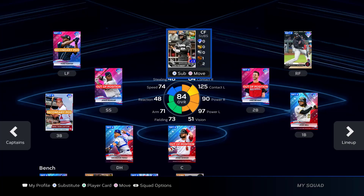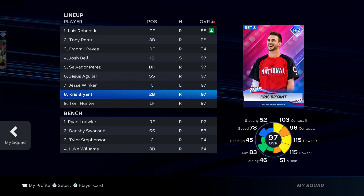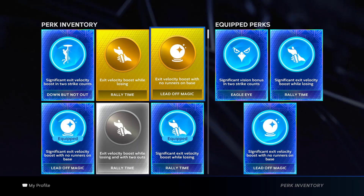Heading into the final showdown, here's our starting lineup: Luis Robert Jr., Tony Perez, Fran Mill Reyes, Josh Bell, Salvador Perez, Jesus Aguilar, Jesse Winker, Chris Bryant, and Tori Hunter. On the bench we have Ryan Ludwig, Dames B. Swanson, Tyler Stevenson, and Luke Williams. And the perks we're rocking, as usual: Eagle Eye, Rally Time, and Lead Off Magic. That's our starting lineup — I'll meet y'all in the final showdown.